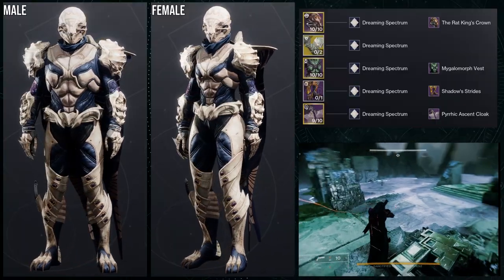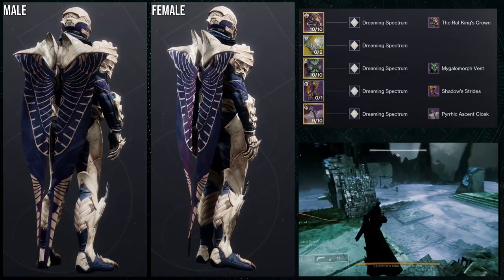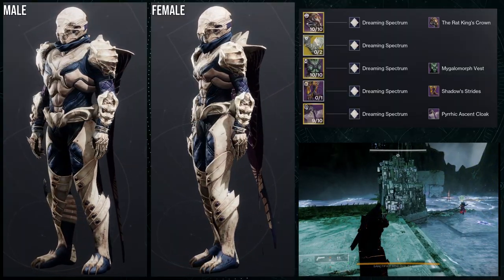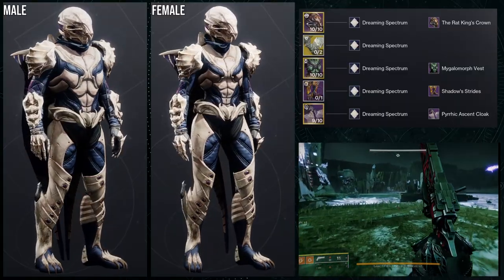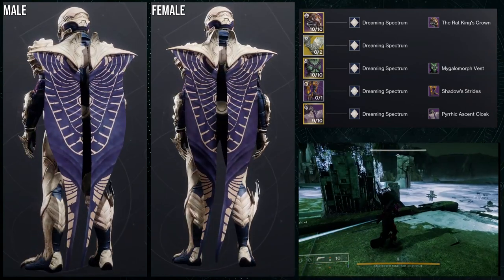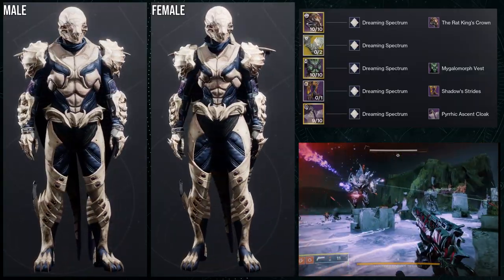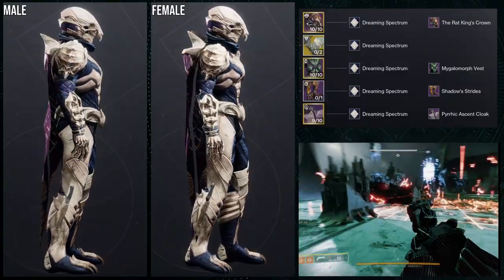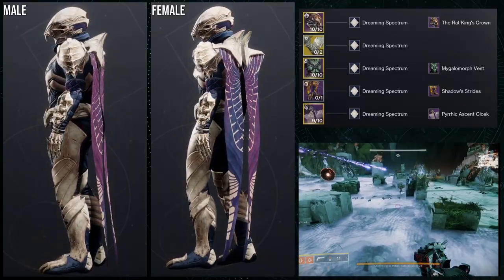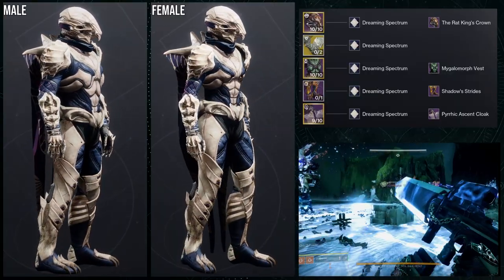This one is obviously more of a skeletal rat that's just killing people. That's really just it. That's why we're using Dreaming Spectrum. I was deciding whether or not to use the other bone colors, specifically the other Ahamkara shaders, but I just didn't like them — they didn't look that good. Not only that, the Rat King's Crown — the top plate takes a different color than the actual bottom plate. So that's why I also went with Dreaming Spectrum, because it just combines it into one color. I'm just going to use Dreaming Spectrum because it's the best shader, in my opinion.